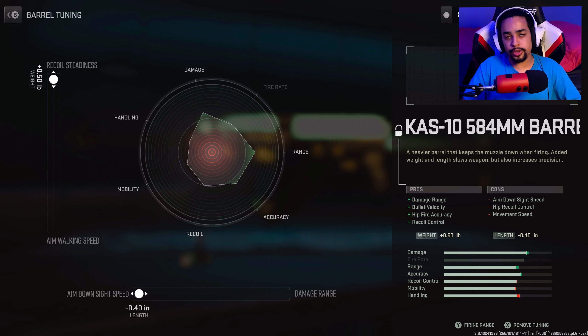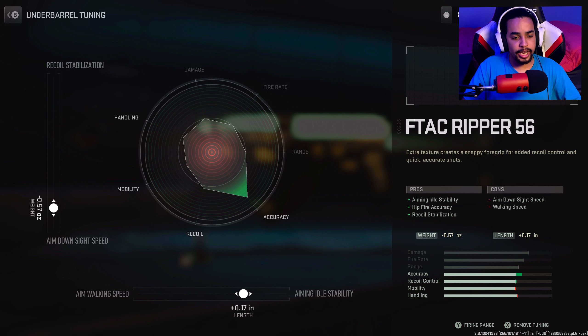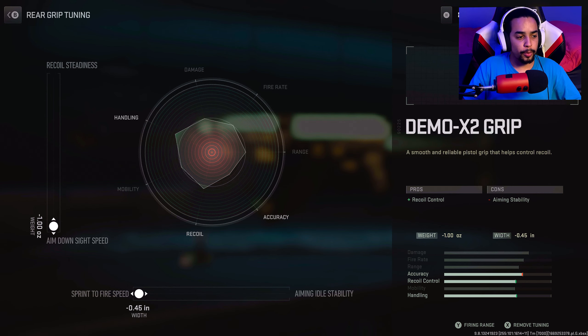For the tuning on the barrel, I went towards ADS speed and recoil steadiness — ADS speed so it can aim down faster, recoil steadiness so my gun doesn't have any kick while shooting. For the underbarrel F-Tac Ripper, I went towards ADS and aiming idle stability — aiming idle stability so I can have less sway when I'm aiming in and not moving, and ADS speed to aim down faster so I can kill people at close range. The 40 round mag you can't tune. For the grip, I went towards ADS and sprint-to-fire.